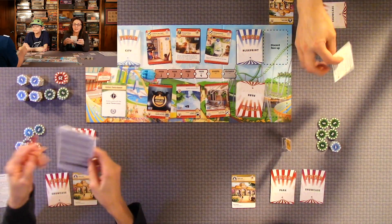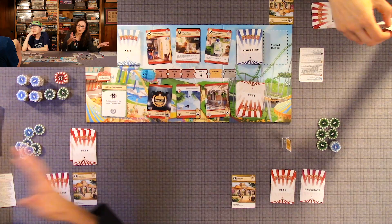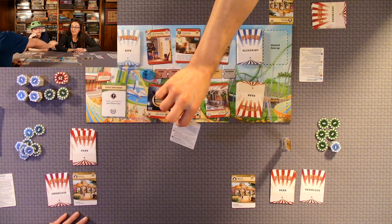Then at the end of round six, they have these nice little scoring sheets and a cool pencil to do your scoring. We didn't have to reference the book at all — this is very easy to learn.